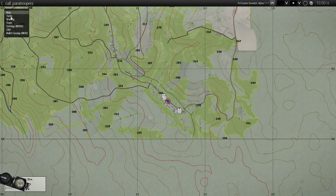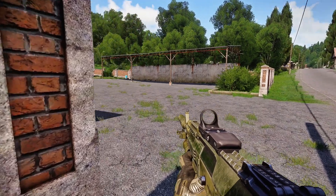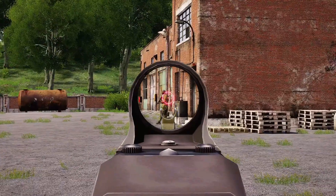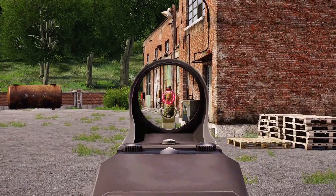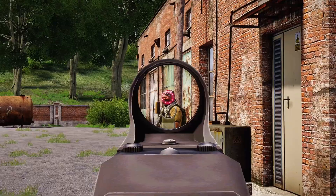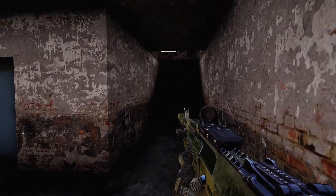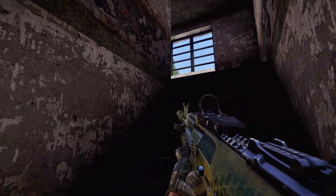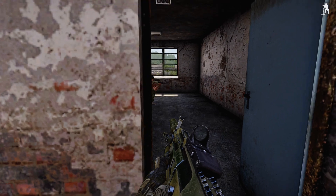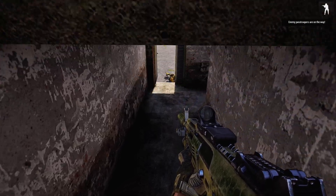Let's save our scenario and test it out. On the map we have the task: Kill the Officer — Locate and Kill the Officer. Let's do it. Kill the officer — enemy paratroopers are on the way!